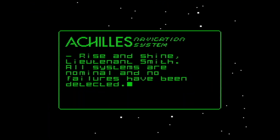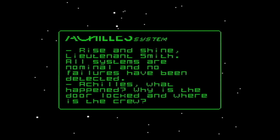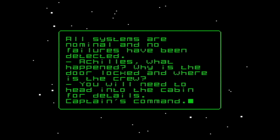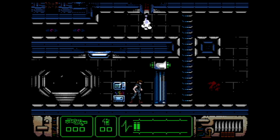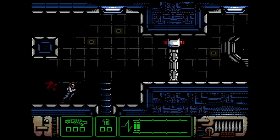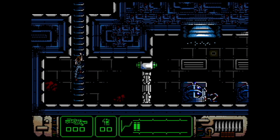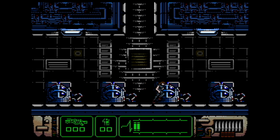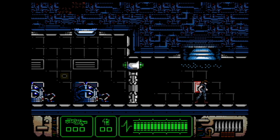So you press up to read these messages. And what we really want is a gun. You can see there's an alien along here somewhere. This game is set just after the events in the first Alien film, and prior to the events in Aliens. There's a medical kit — press up to heal yourself.